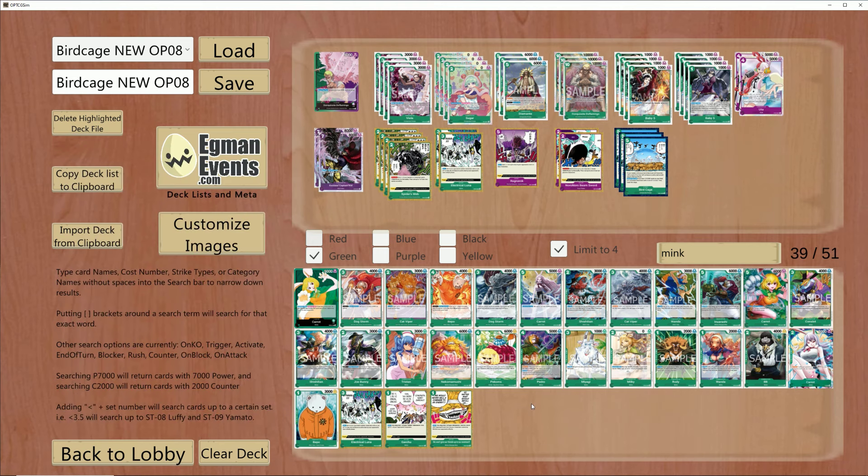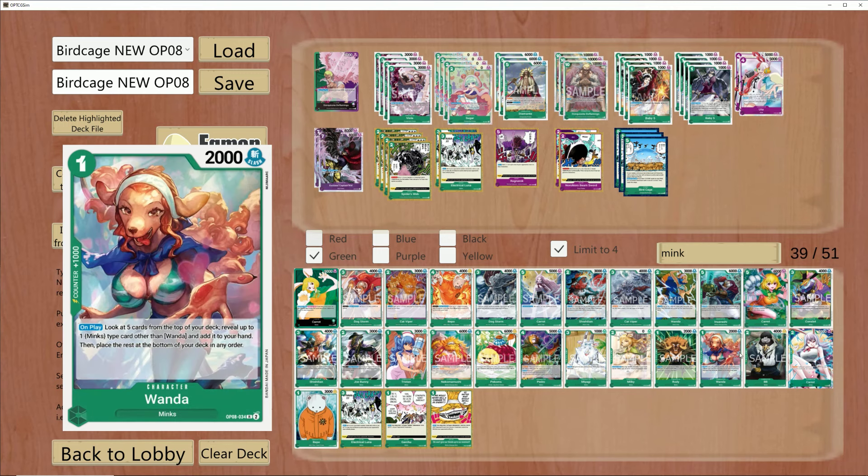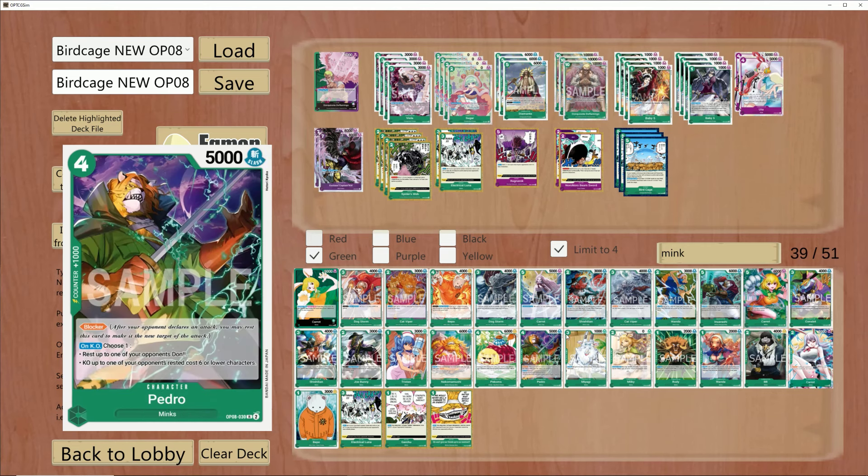A couple of other cards that could be included — though I wouldn't recommend it — would be things like Nekumumushi. Nekumumushi allows you to have seven or more rested cards and this character will gain Rush. It's just something else that can be included as a five-drop with Rush to get damage in quickly. Everything else is going to be a little bit irrelevant considering we are not a Mink leader, so do be mindful of that.